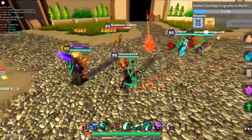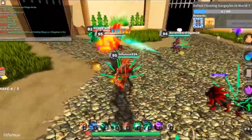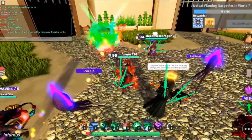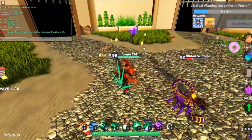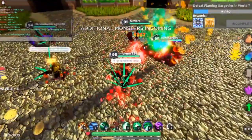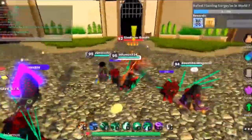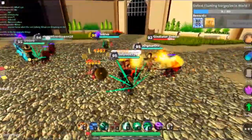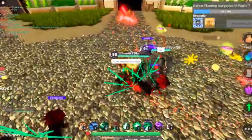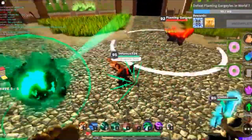World Zero. World Zero is one of the best Roblox games out there, an award-winning game for two consecutive years. It's one of the best games to play with your friends. This game features a fantasy world where you can be whoever you want, fight tons of monsters, and explore the expansive world. Use the party system and team up with randoms or your friends. There's also a unique PvP feature, tons of worlds waiting to be discovered, and pets to get and take care of.